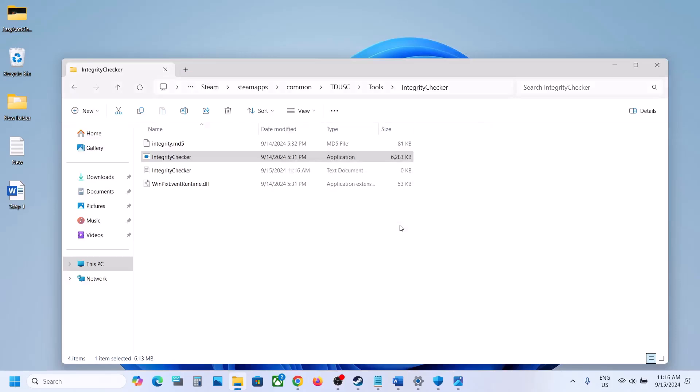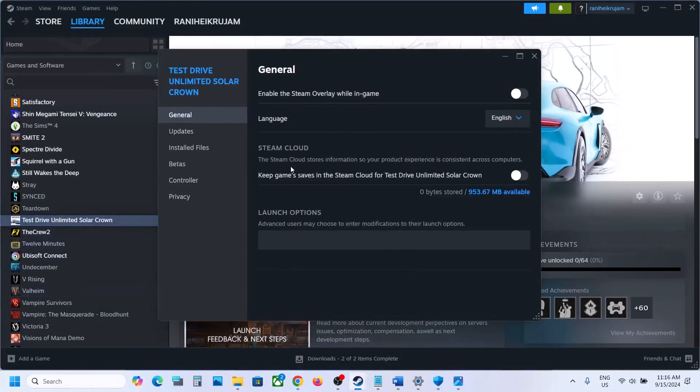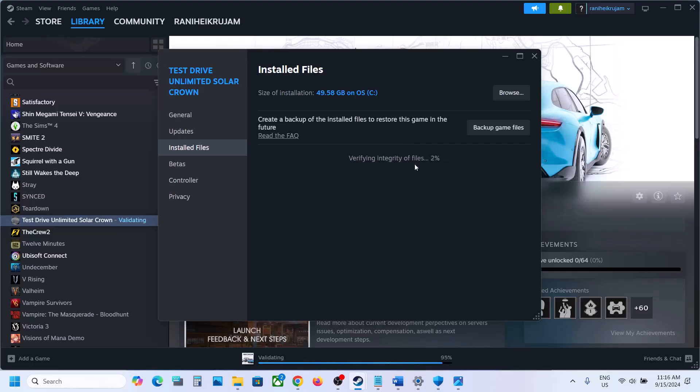Click yes and let the process complete again. You will receive some errors — click OK. Once done, go to Steam, right click on the game, select properties, go to the Install Files tab, and click on verify integrity of game files. Let the verification complete. Once it is 100% complete, launch the game and check.